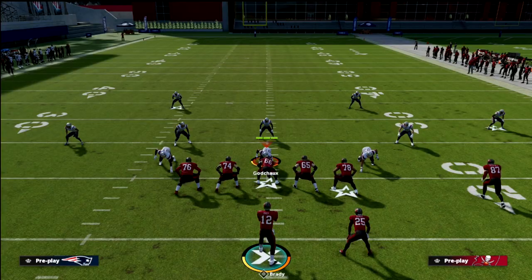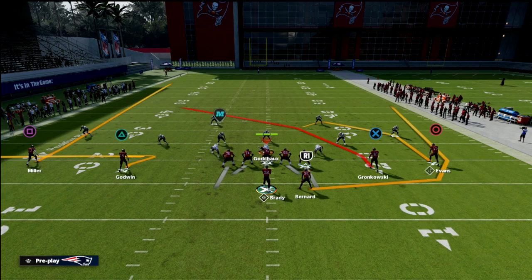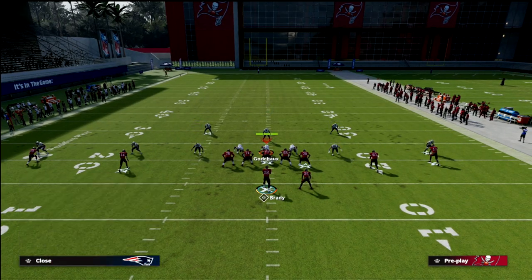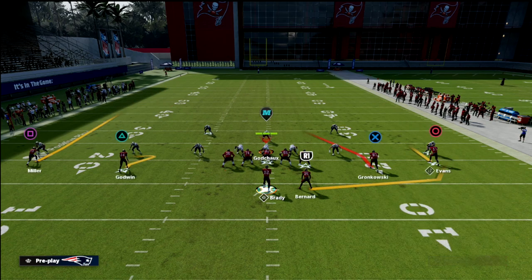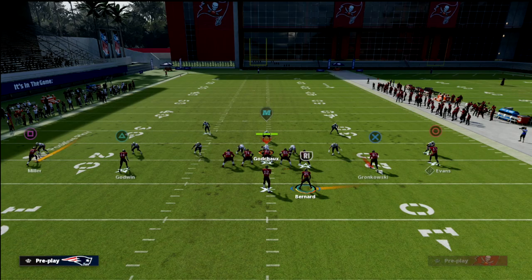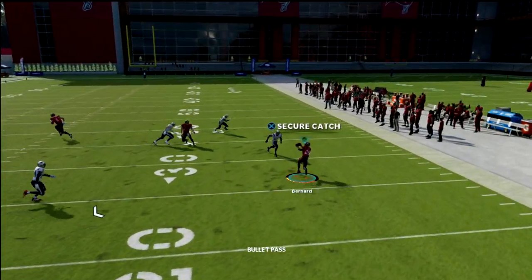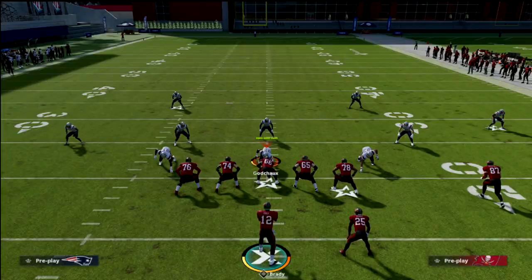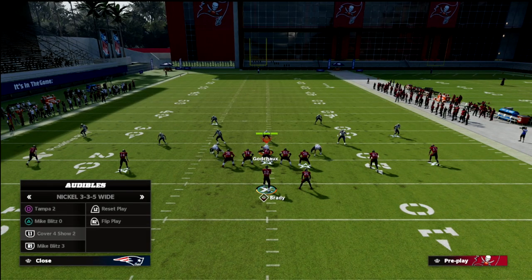Their best chance is to have a vertical hook. If they play a cloud with two vert hooks, the underneath flat to the running back will be wide open. You'll see the vert hook gets sucked in and you've got all that grass to hit the running back. This concept is hard to guard, especially if you can throw the low ball.